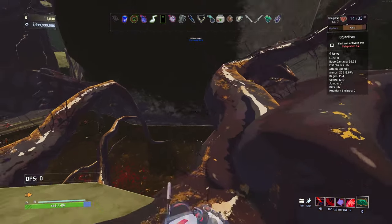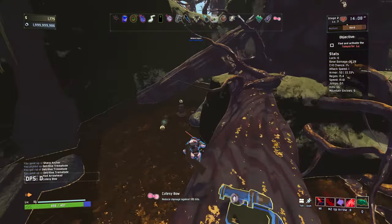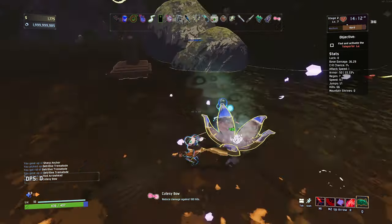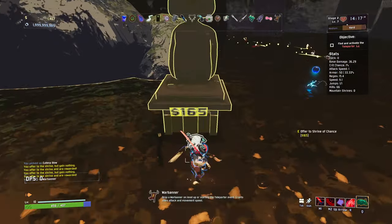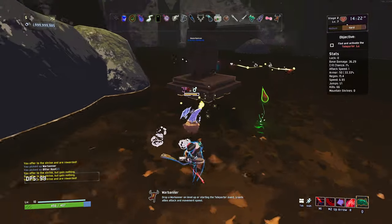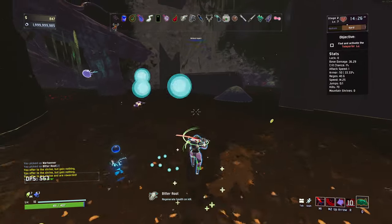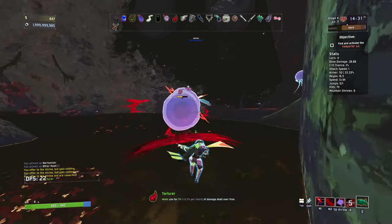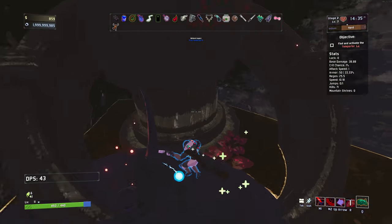There's our teleporter down there. Got that going on. Lunar item here - no, thank you. We get an extra usage, I forgot about that. Good stuff. Boss time. 5% of damage dealt over time - that's very nice. That's very good healing for us.